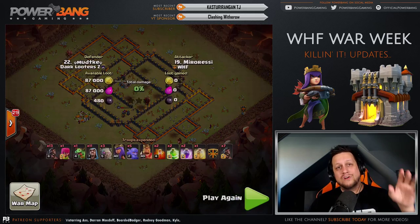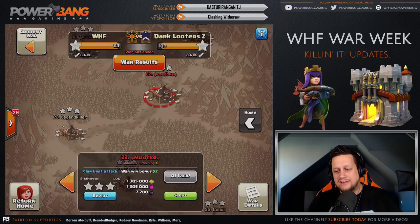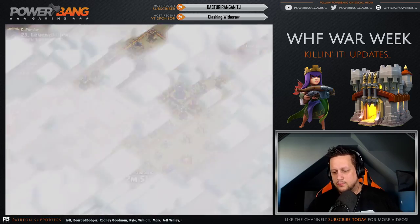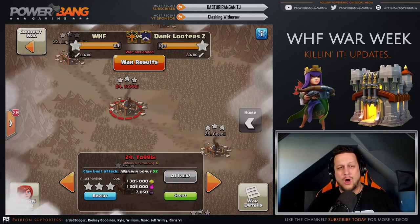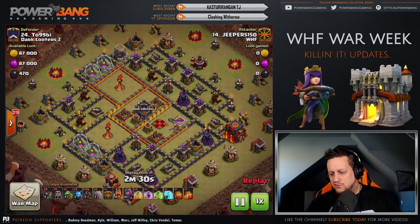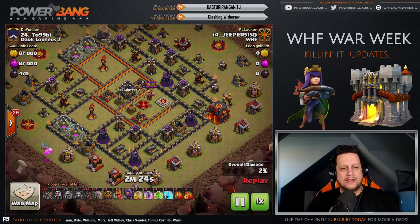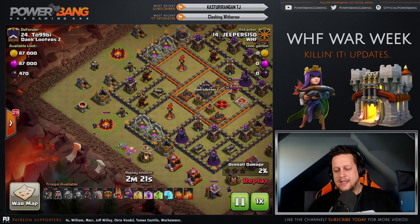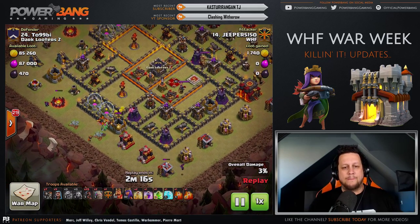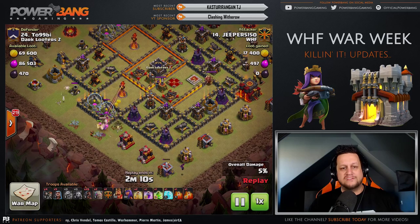We've got one more Town Hall 10 raid to show you guys today — we're going to be looking more at Hog Riders. Pretty excited about the progress our guys have made. We've got an Air Attack 3-star in one, and then Jeeper5150 doing it with — guess what — Hog Riders. 26 Hogs in this one, starting out with the Baby Dragon funnel over at about 7 o'clock. Taking out those buildings, and he's got a Minion for the Army Camp just outside the range of the Air Defense. He's breaking off a nice little funnel, and it looks like a path to enter for his Queen to possibly get an Inferno Tower and maybe even the enemy Archer Queen.